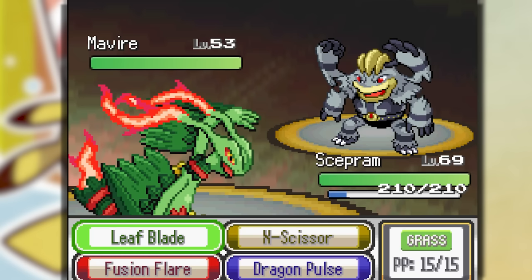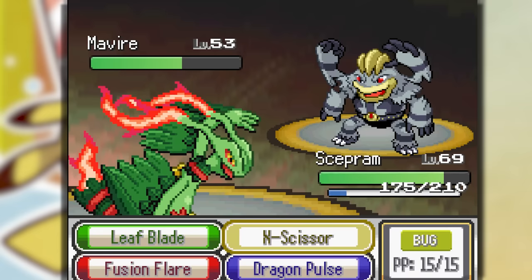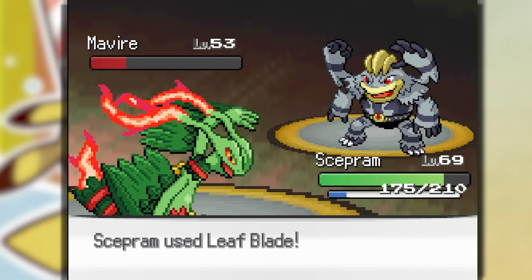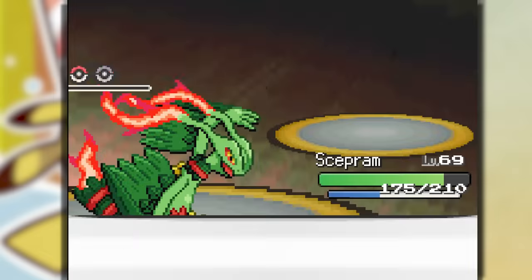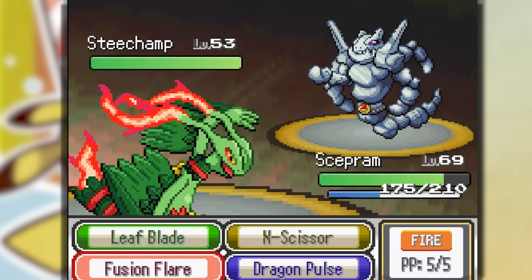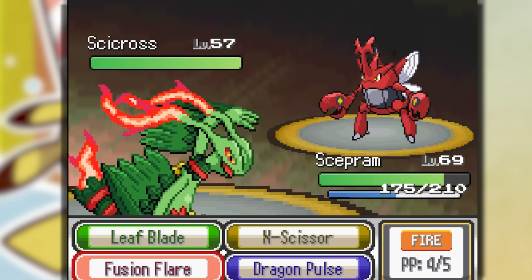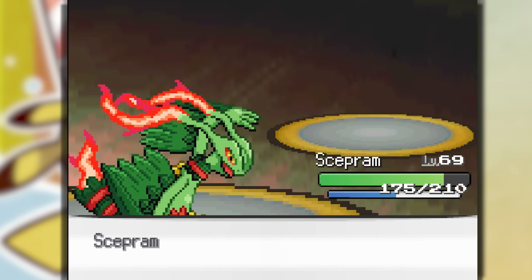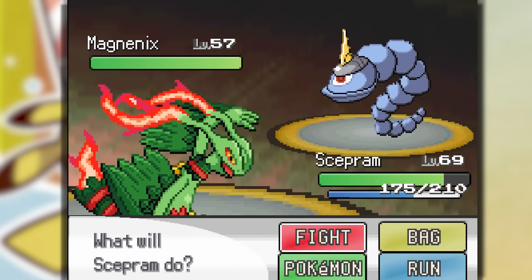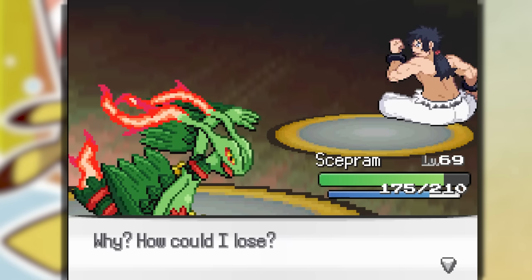Now it's time to take on Bruno — Electivire mixed with a Machop, this is insane. Dragon Pulse, they Dunder Punch. Let's just Leaf Blade — I forgot, I'm a Fire Grass type, so three Leaf Blades take that out. Marachon comes out — Leaf Blade again, super effective, one hit. A Steel Chomp comes out — Fusion Flare, it's a Steel Fighting type, one hit. This reminds me of Patrick in High Heels. Fusion Flare takes the next one out in one hit. Finally Magnet comes out — Fusion Flare then Leaf Blade. Easily taking out Bruno.